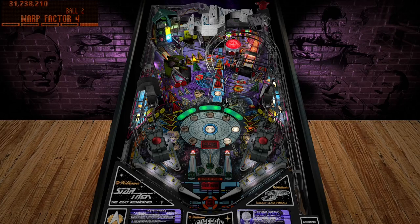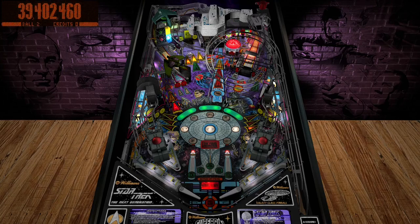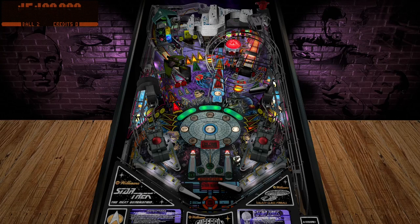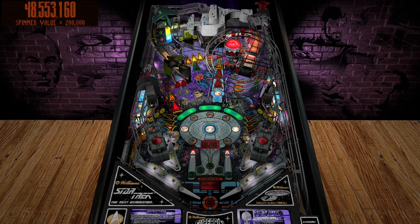Today we are playing the VPW version of Star Trek: The Next Generation by Williams from 1993. This is a wide body table. I can appreciate this version because I'm able to see the top and pretty much everything pretty clearly. This is normally a tough table for me because there's so much going on, being a wide body. Let's see what we can do here — got the spinner there.